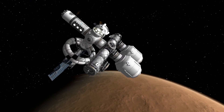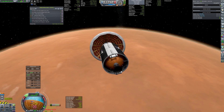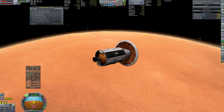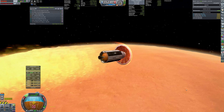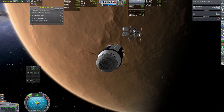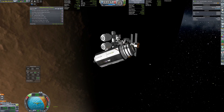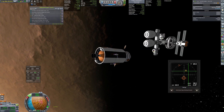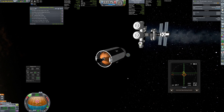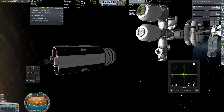We don't have much time to admire our creation, as the refueling craft is arriving as well. With such an amount of extra fuel we will be able to refuel our lander many times, so we will be able to visit the surface of Duna and Ike quite often. Now we can really see the potential of this extended station.